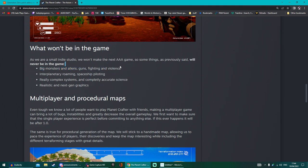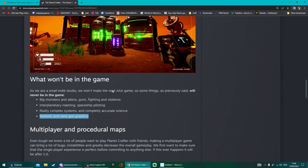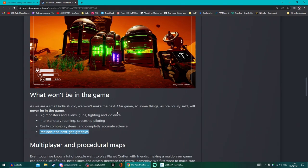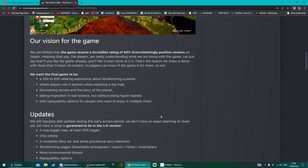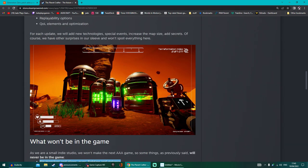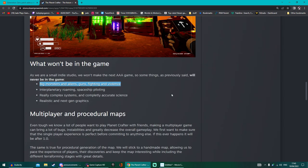And this is where I applaud them — what it won't have is big monsters and aliens, guns, fighting and violence, interplanetary roaming, spaceship piloting, really complex systems, completely accurate science, and next-gen graphics. Now it may sound like a bit of a rubbish deal, but I like the idea that these devs are not promising the world. We've seen it too many times with other games promising the earth and never being able to deliver. This is made by literally just a husband and wife duo. They've set the game out to be something chilled, and although I'm not a big fan without some of those other elements, I can still appreciate that it's going to find a place amongst some of you guys.